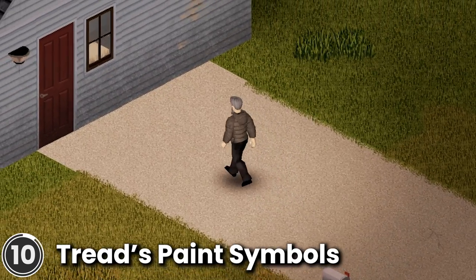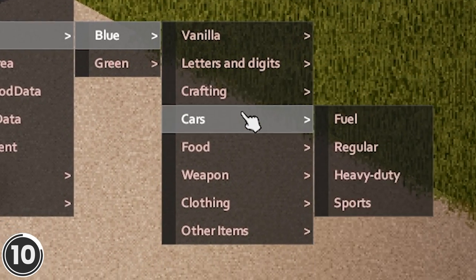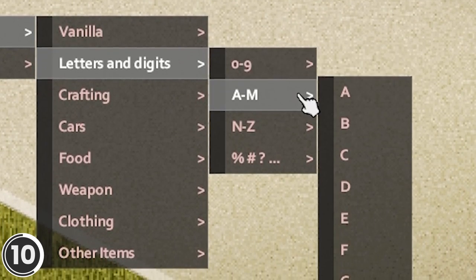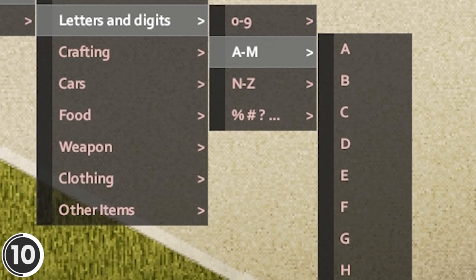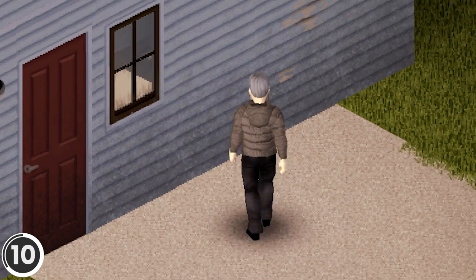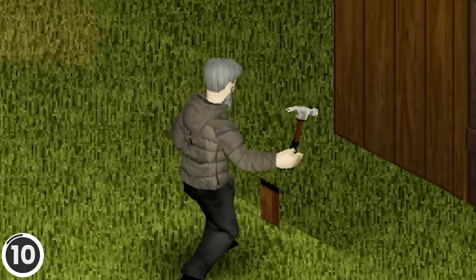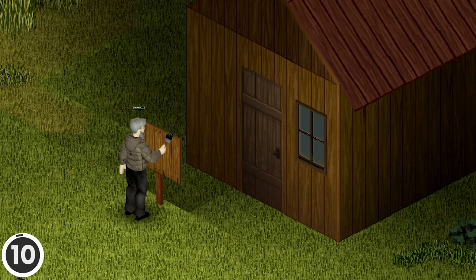Threads Paint Symbol. This mod adds 33 new symbols that you can paint on walls and signs. It also adds the ability to paint digits, letters and some special characters. With this, you could mark houses you've already looted without having to pull up your map, or maybe put up a rifle sign in front of your weapon storage.